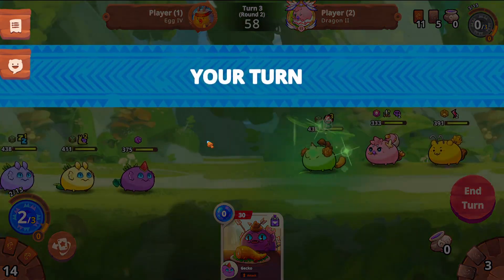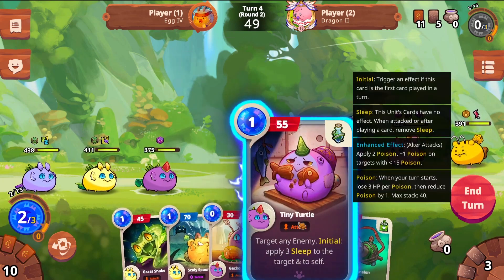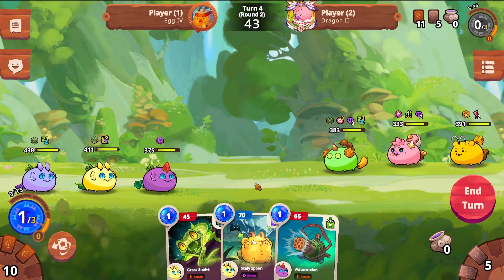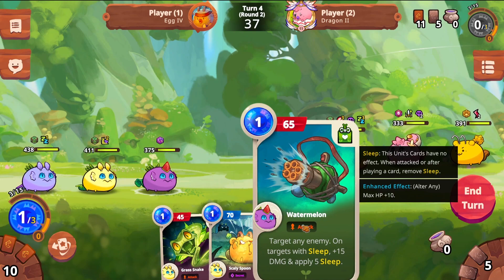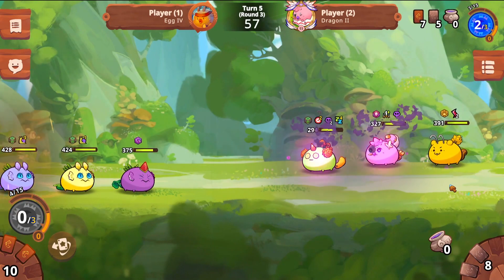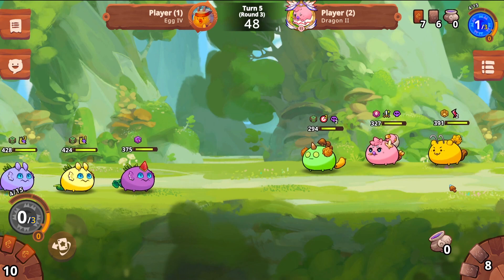Now we'll be forced to attack that frontlane plant, but as long as we play our cards right, we should be fine. We didn't draw any poison cards this turn, but we do have a Tiny Turtle and a Watermelon. So we use Tiny Turtle to put the Axie to sleep, then use Gekko to wake ourselves back up. When attacking into an Axie that has sleep, you'll apply five more sleep counters — so while the attack will wake the Axie up, you'll put them right back to sleep. And it looks like the sleep really messed them up, because they have to waste an energy just to wake up.